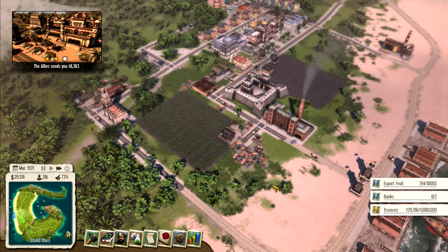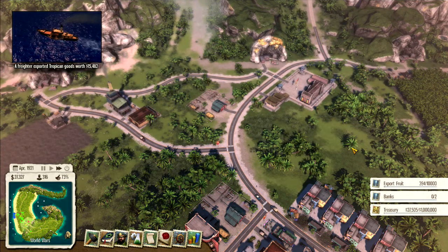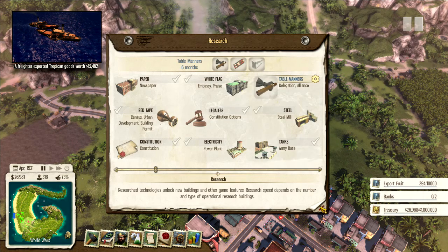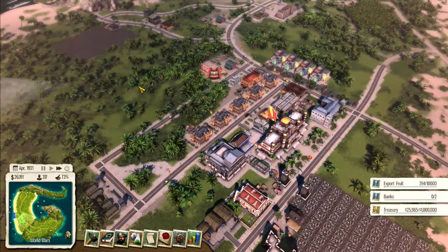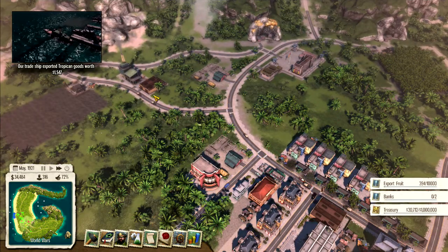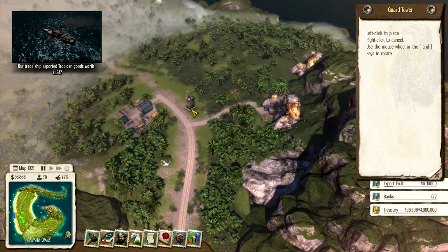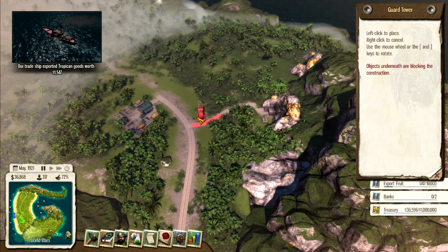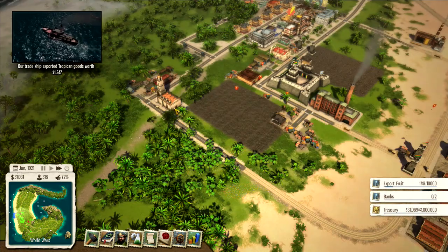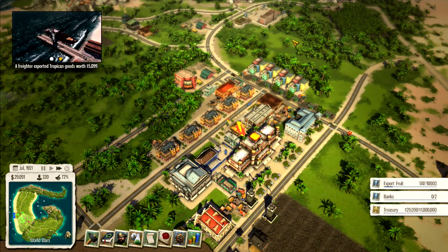We've got the steel mill going, the textile mill, and bananas being harvested for export. On research, we're still about a year and two months away from accounting, which we need to build those two banks. For military, we've got barracks and the army base, so we're good there. Actually, let me put two guard towers up here on the outskirts — uneven terrain but we'll level it — just as a precaution for extra security.